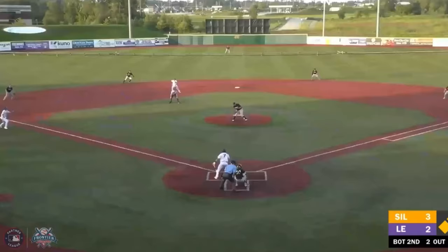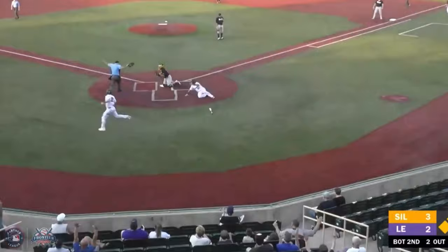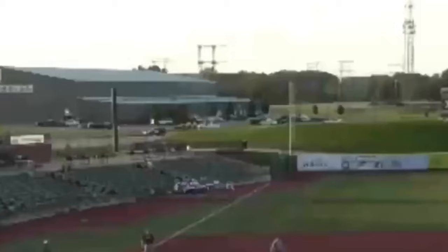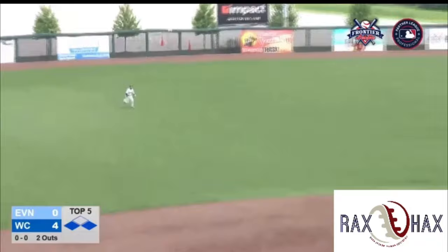Chopper hit past the mound toward the bag at second, picked up by Flate — long throw to first base, it doesn't get there in time. One run is in. Rakusin slides in feet first to meet the throw. Runner goes from first — a line drive stroke to left center, tough play for Rakusin coming on. He slides.